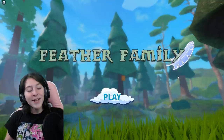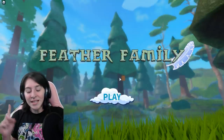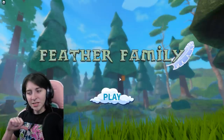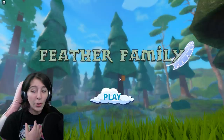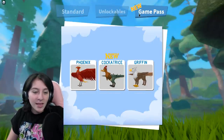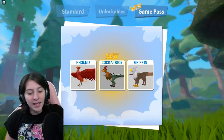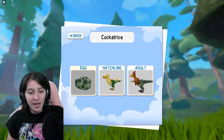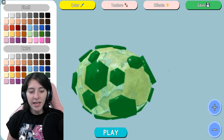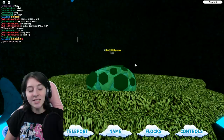This bird is called the Cockatrice — hopefully I said that correctly. We're gonna play as it; I just bought it so I haven't played as it yet. I think it came out either today or yesterday. Here we go — new, and then we got our Cockatrice, spooky looking. I think it's just supposed to be a mix of a chicken and a snake — well, a serpent — so serpent-snake-chicken type.